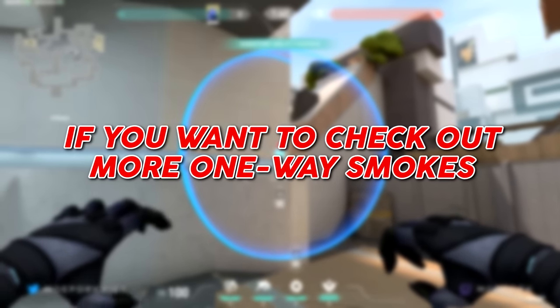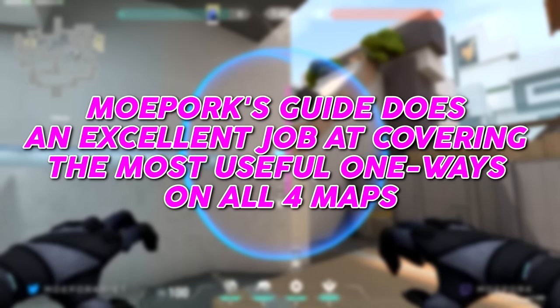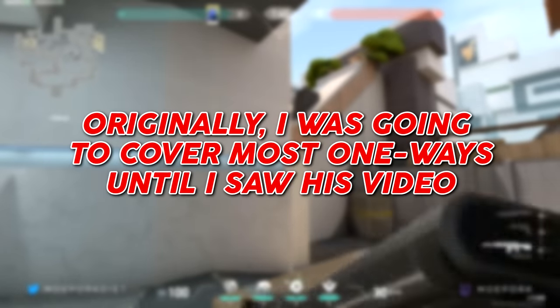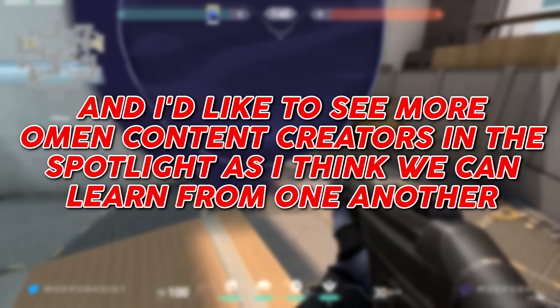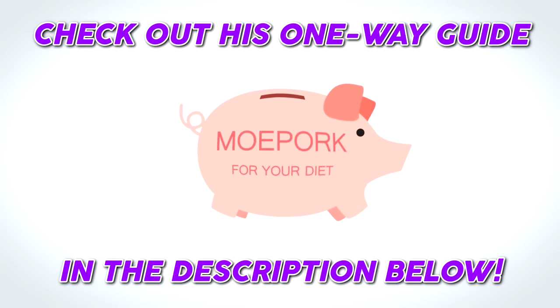You can make tiny adjustments easier by moving your character forward and backward instead of using left and right click to move the smoke. Mo Pork's guide does an excellent job covering the most useful one-ways on all four maps — Split, Bind, Haven, and Ascent. Mo Pork definitely deserves more attention and I'd like to see more Omen content creators in the spotlight, as I think we can all learn from one another. His video is in the description below.